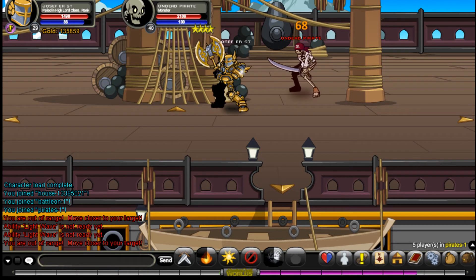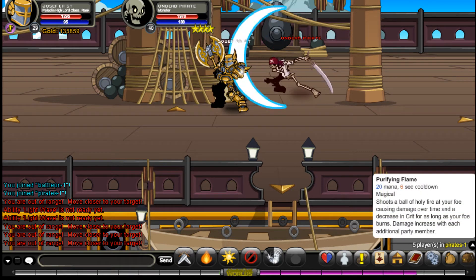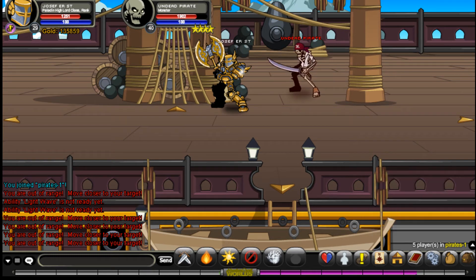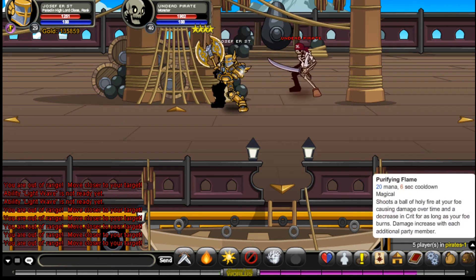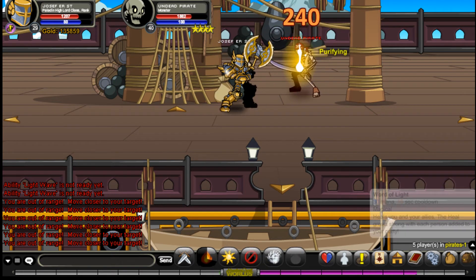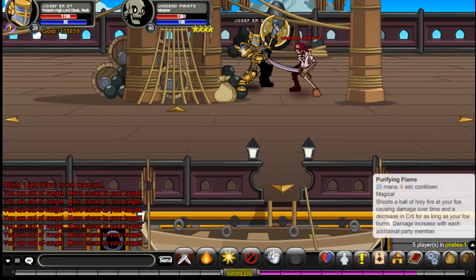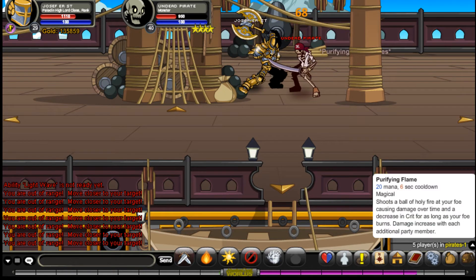Let's go over the items and kill this guy. Let's go over the stuff. Here we are playing Flame. This has a 6-second cooldown, and remember each and every — stop it — it gets increased with damage and stuff whenever you have any party members with you.